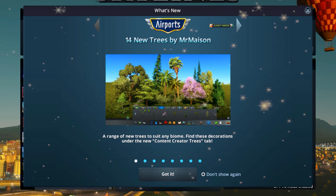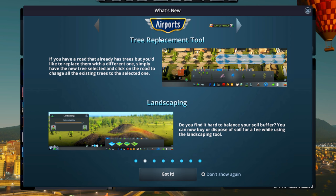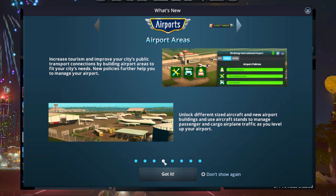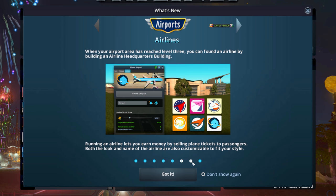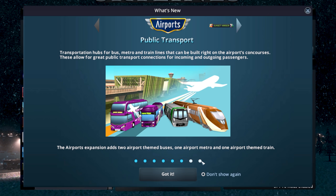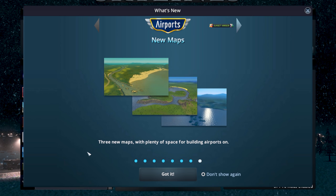When you first load up, we are greeted with a new 'What's New' screen which now includes the Airport DLC. We have a whole range of 14 new trees from Mr Mason, a tree replacement tool to replace trees on any road with any tree or bush you like, the ability to buy and sell soil, three different styles of airports, new policies, different sized aircraft stands, cargo airports, air cargo, and when you reach a certain level you can start your own airline. There are also new public transport hubs for bus, metro, and train connected to your airport, new themed buses, trains, and metros, plus new maps.